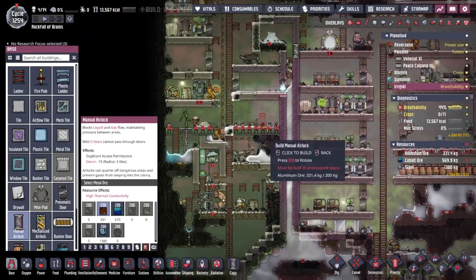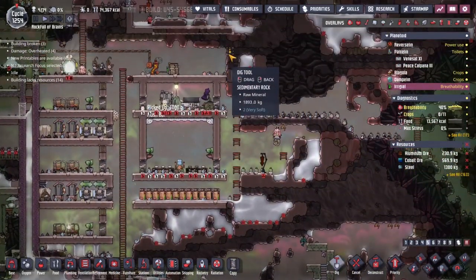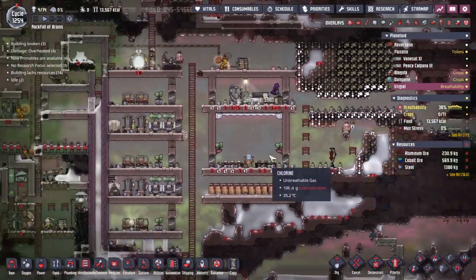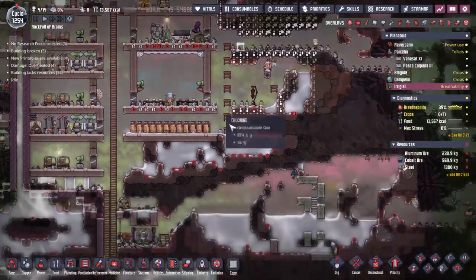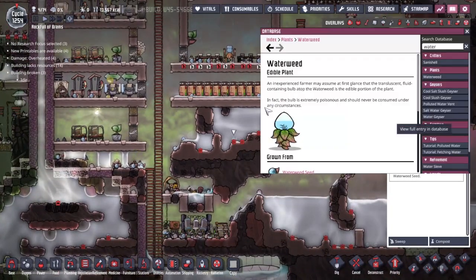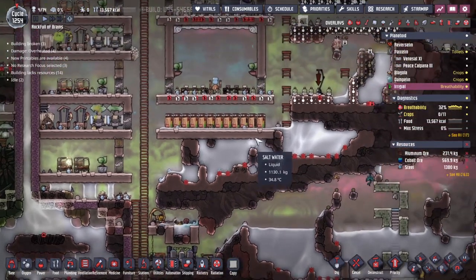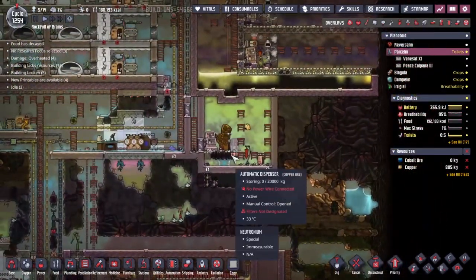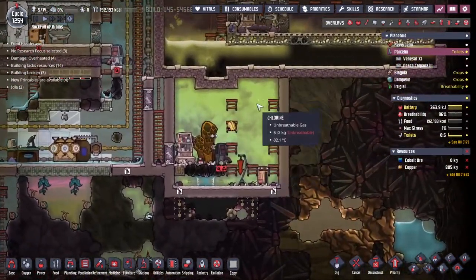Our major goal for the day is to move this farm - I think we're just going to build it over here. We obviously need to start thinking more logically about it, but this is where we're going to have a millwood farm. We do of course have access to waterweed, but I'm not really sure how to grow waterweed - one of the things it asks for is bleach stone. We made ourselves a bleach stone farm a couple of episodes ago over here on Piaxlin, the place where we produce our petroleum.